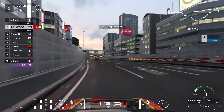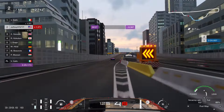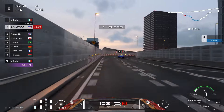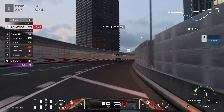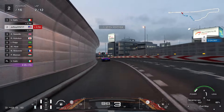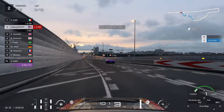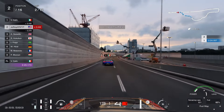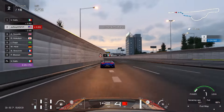Once you get done with the first lap the car actually does feel a lot better to drive. The track is drying up as well, which is also a main contributor. But once the track does begin to dry up you can really tell a huge difference in how smooth and how good the car feels around these corners — it has really excellent corner speed.